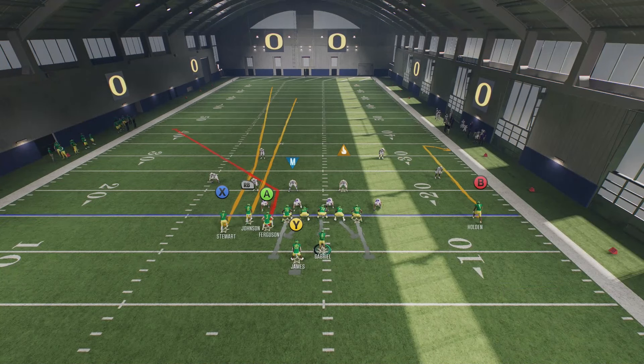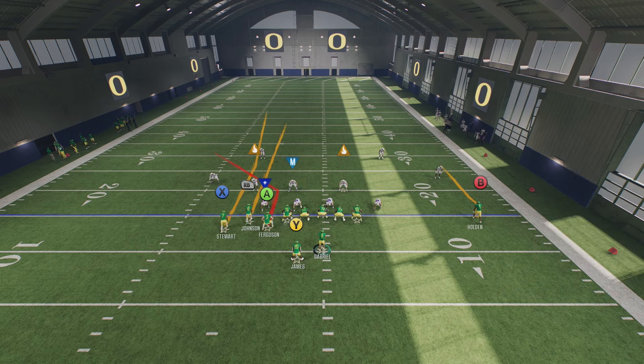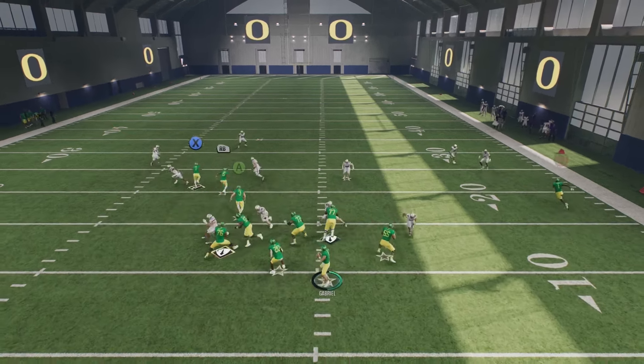If you're worried about man coverage, the corner route will beat man coverage. You can also put B on a comeback route, and then you can do whatever you want with your running back — put them on a post route, Texas route, corner out, whatever you prefer. But we're just going to keep them in for extra blocks right here.